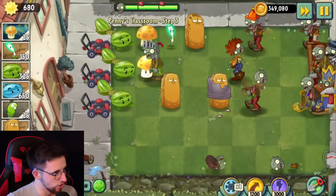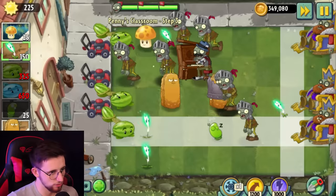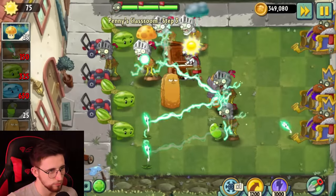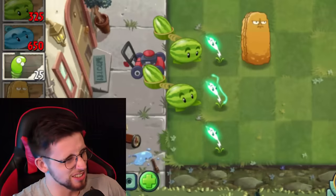Spike Rock would be so helpful right now — I would just deal with the piano straight away. Let me put this Lightning Reed right in front of him and then plant food it. And it doesn't even go for him. Once again, we're hanging on by the skin of our teeth. Maybe a sip of tea will help. Decaf tea just doesn't hit the same.